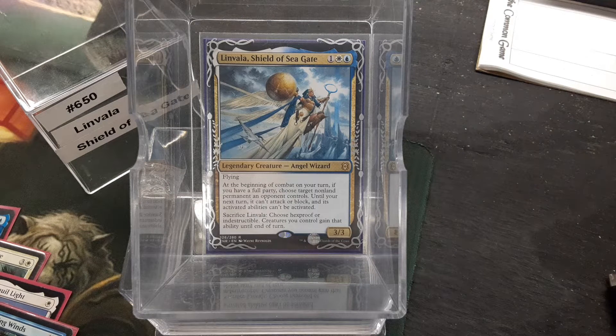Welcome back to Cure for the Common Game. Today in deck number 650, we're going to not talk about Linvala, Shield of Sea Gate.